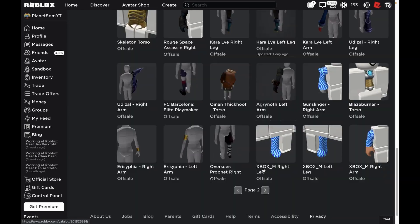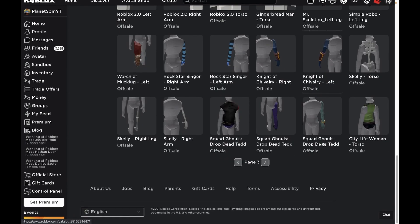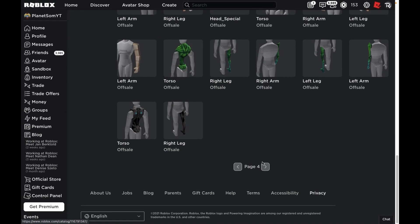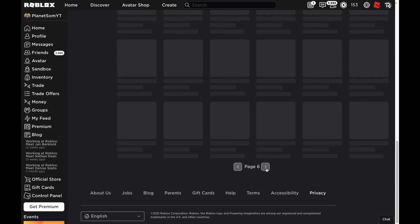Roblox has updated so many bundles. This is ridiculous. There are even more. How much am I going to have to scroll to find these? The next page is also full of bundles. Hopefully the fifth page isn't — okay, it's still really, really full. Even the sixth page and the seventh.